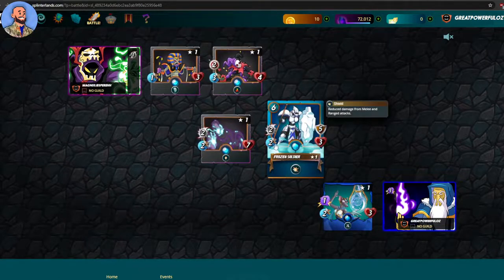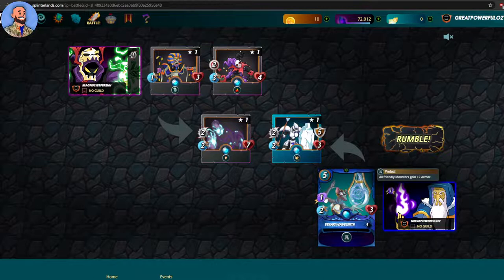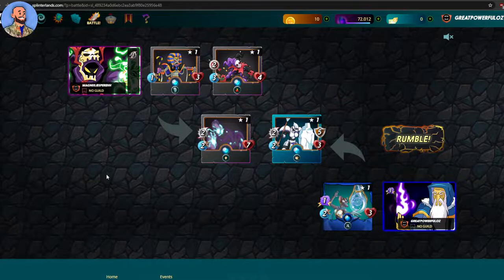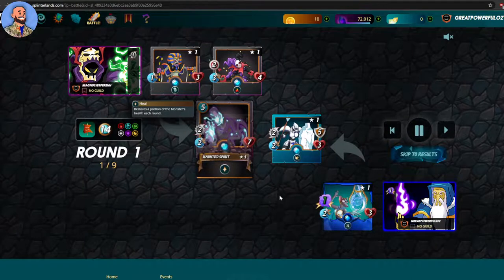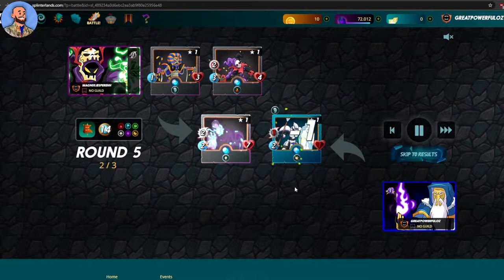I'm going to lose this match just to show you how it works. I've chosen my cards — I've got Venari Wavesmith, who does magic attacks, has two speed and three health, and gives all friendly monsters two armor. The guy up front fights first, then the next in line, and the goal is for your cards to defeat all the enemy cards. I'm speeding this up — applying buffs, but I've already lost my front guy and they're whittling me away.